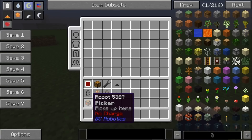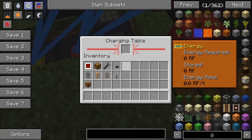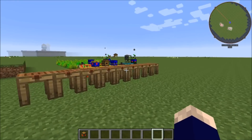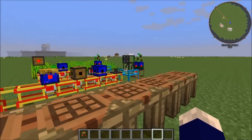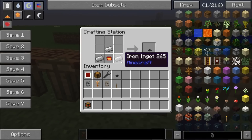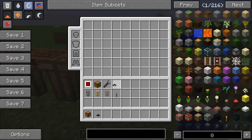The robots start off without a charge, so you can either use the charging table to charge them — the lasers will charge them — or we can place them on a dock. For a dock, we will need three iron and a golden chipset, and you'll have a dock.